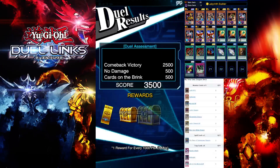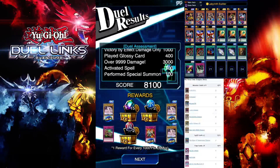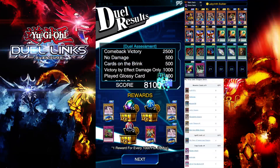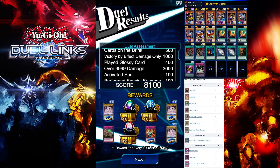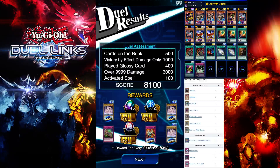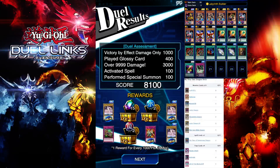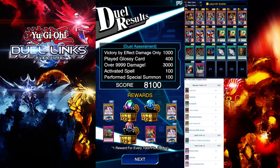Let's check the Duel Assessment. We got 8100 Duel Assessment. We didn't activate our trap card so we didn't get that 100 bonus. You only need around 400 glossy cards — that shouldn't be too hard. Using normal cards should get you about 300 already, and you just need 100 more from activating trap cards. This is pretty much consistent max Duel Assessment and it's fast — we finished around Turn 15 or 16. We probably would have finished earlier if I hadn't misplayed.